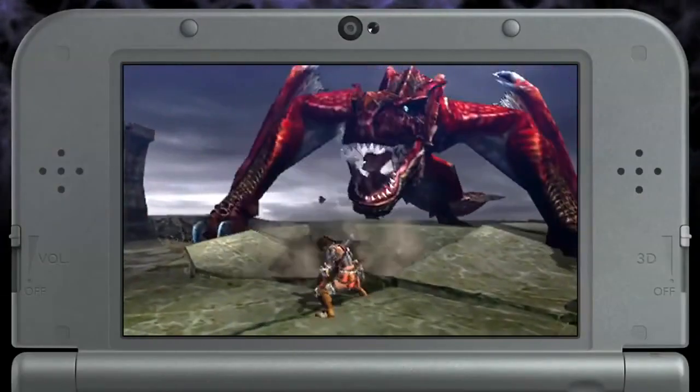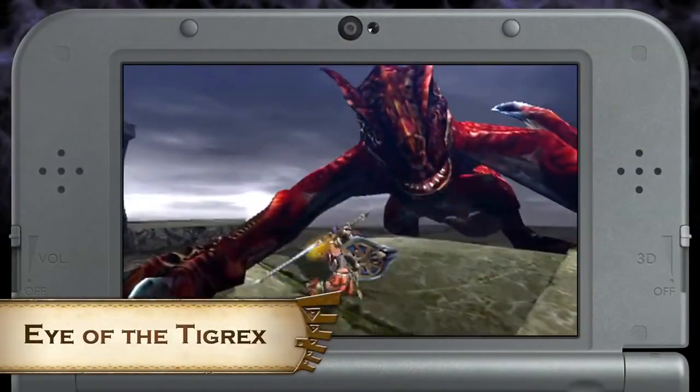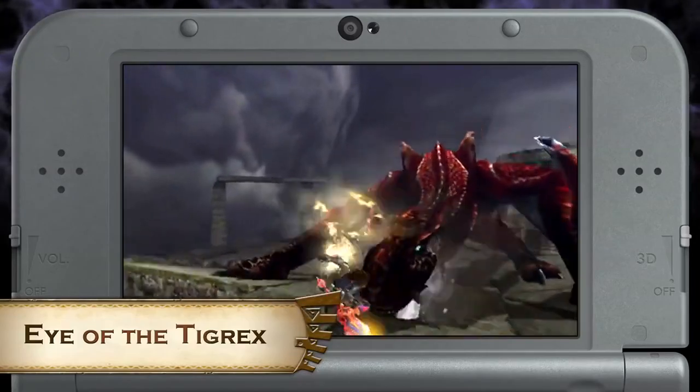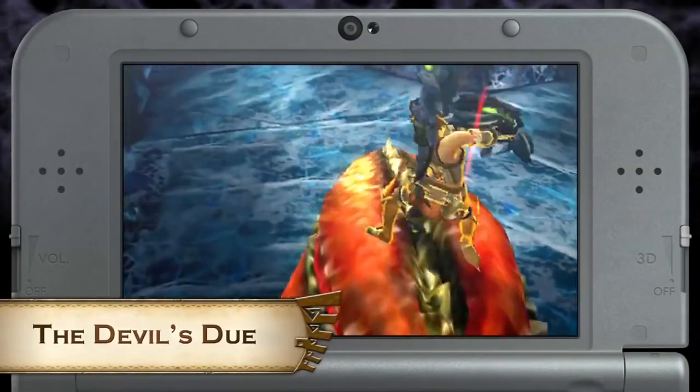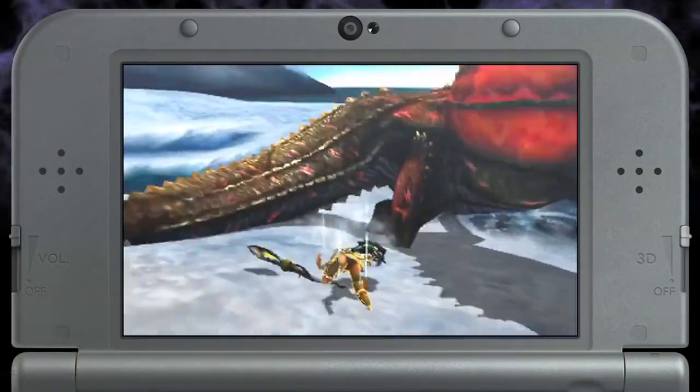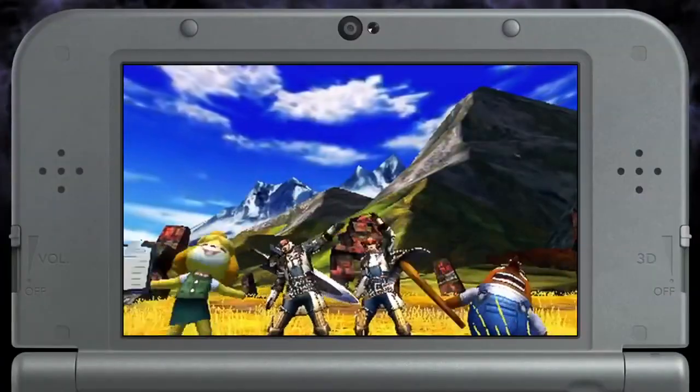Now if you're not G rank yet but still want a good challenge, take on this Molten Tigrex in the quest Eye of the Tigrex. Or if you're feeling lucky, face off a Savage Deviljho in the quest The Devil's Dew. Be careful though — this guy's always hungry.